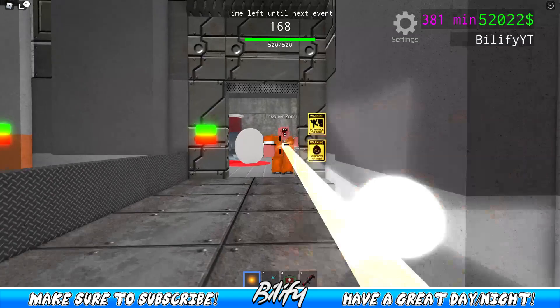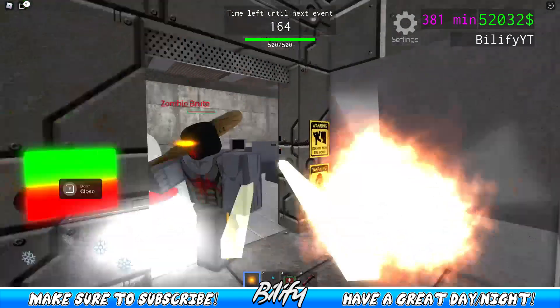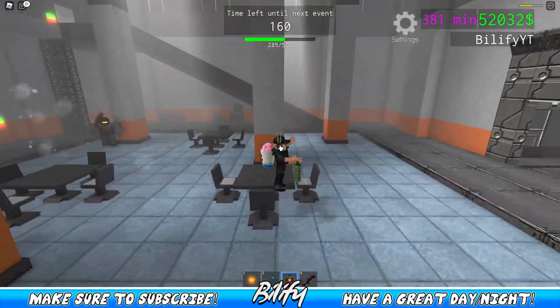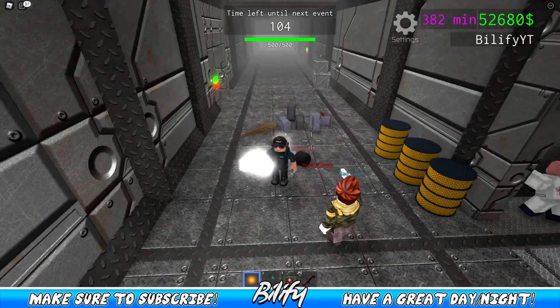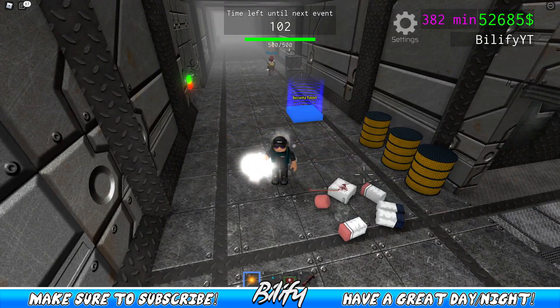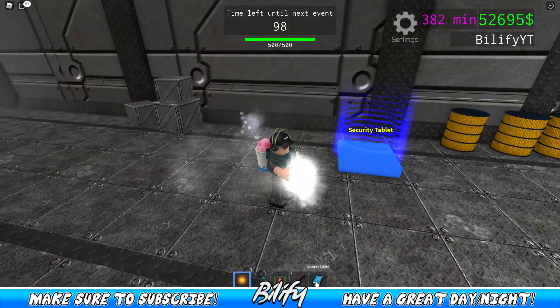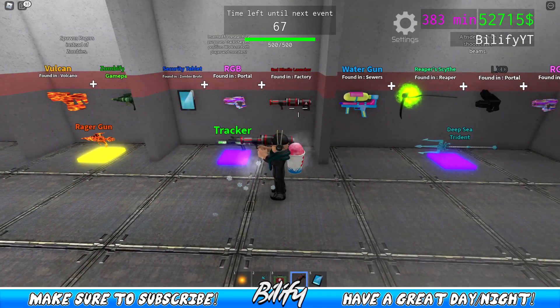To find him, he usually is in what I like to call the prison guard tower, up here. He can give you quite a shock sometimes. He does a load of damage — I think he does like 125 per hit. But once you get the final tap on the prison brute himself, you will get the security tablet. And now you are two thirds of the way to being able to get yourself the tracker.